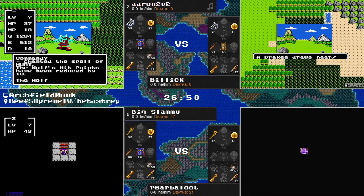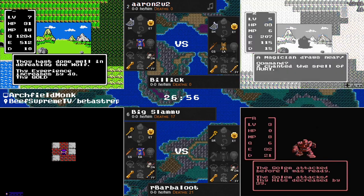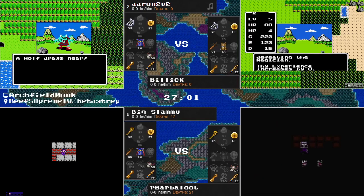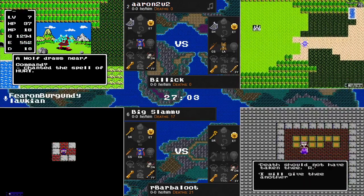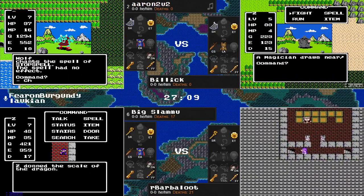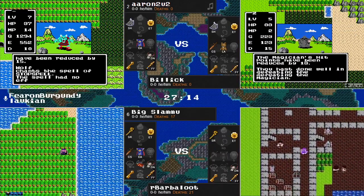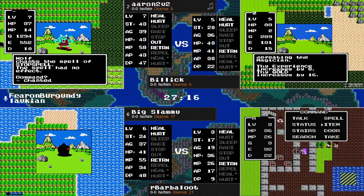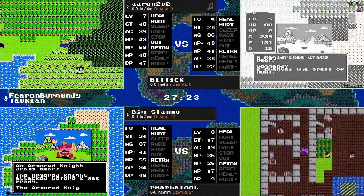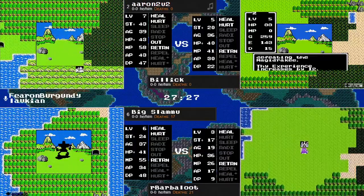I don't think Big Slamu picked up that Outside spell for himself, but we'll go ahead and dive this just in case something important is here. He and Aaron are both in the level lead at 7. There's a dragon scale — that's going to get put on for an additional two defense, and there's the Outside spell to save about 45 seconds of traveling. It does save you the trip outside.